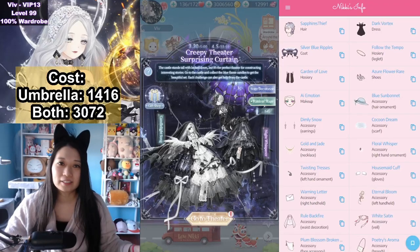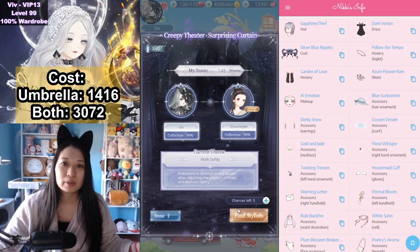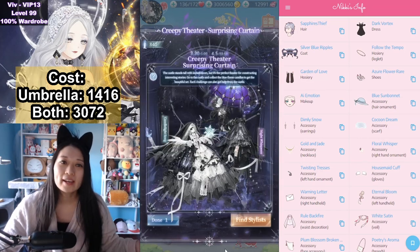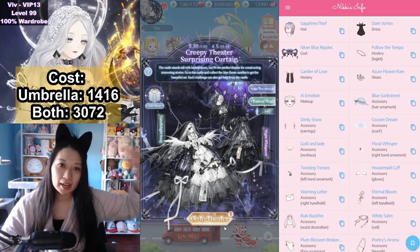Alright, let's speedrun today's guide. Today's theme is Walk Softly. I'm here to show you the best top scoring items to wear so you'd win, win, win, and get these gorgeous golfing suits for the cheapest cost, which is whatever is on my head.